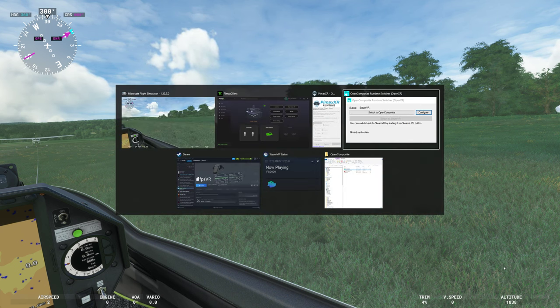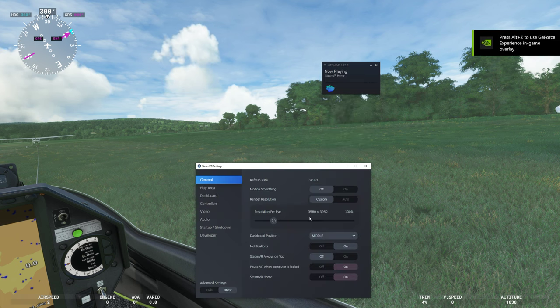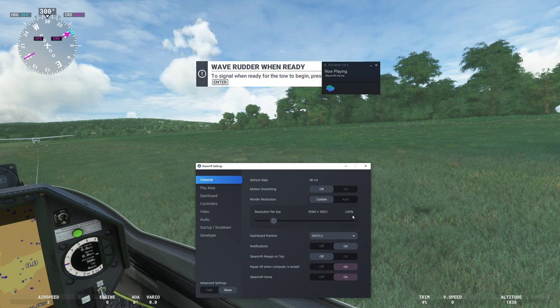Let's look at what our settings are in Steam. I've got visual acuity set down to about 3580 by 3950 per eye in Steam, which is 100%. That's a change because it used to default to something like 5800 by 2180, which was way too high. Setting it down to 100% seems to help quite a bit.